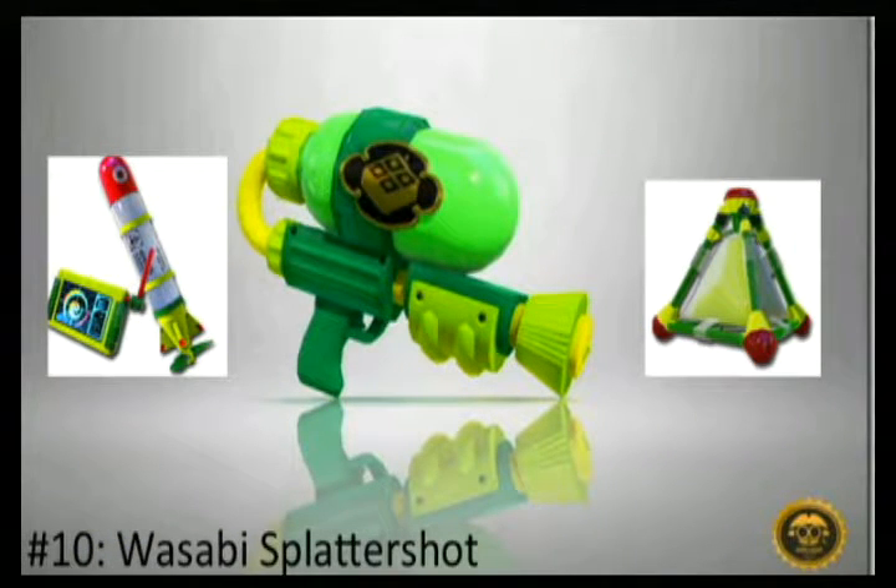At number 10 we have the Wasabi Splattershot. This weapon is your standard basic weapon — basically the logo of Splatoon weapons. It has decent fire rate, decent damage, and decent range. It comes with the Splat Bomb and the Ink Strike, which are very good sub and special weapons. I feel like the Ink Strike is better than the Bomb Rush of the regular Splattershot. It's a really good weapon for both ranked battles and turf wars, but it's only decent — that's why it's at number 10.